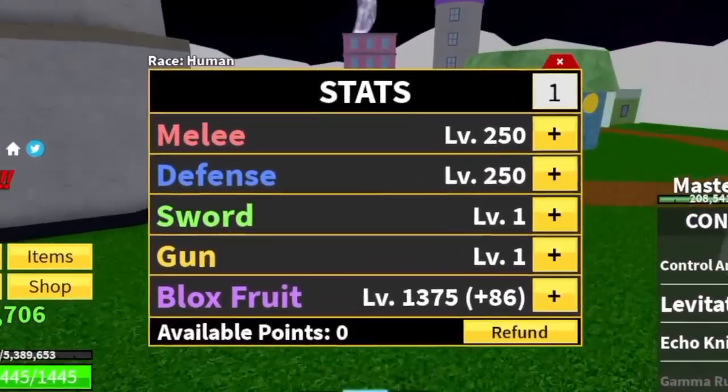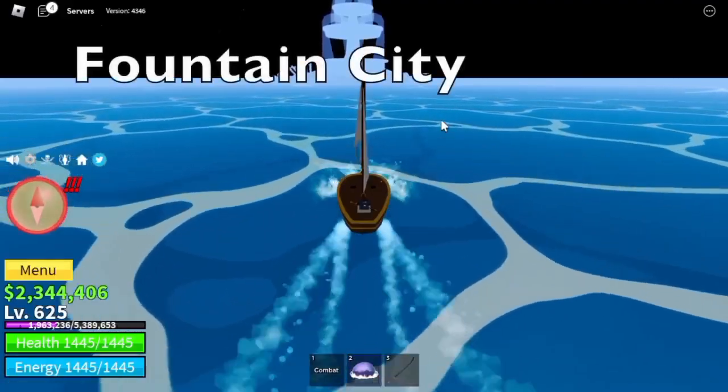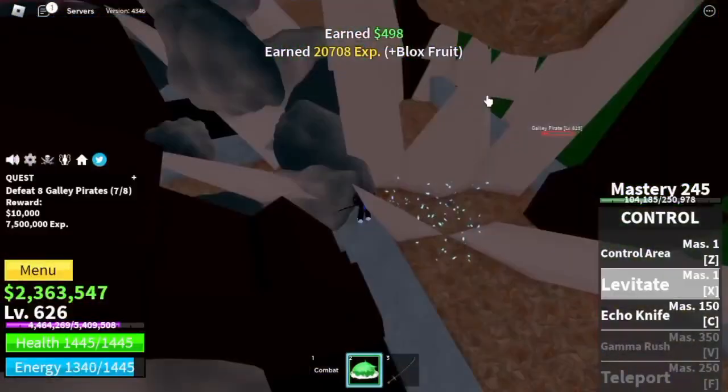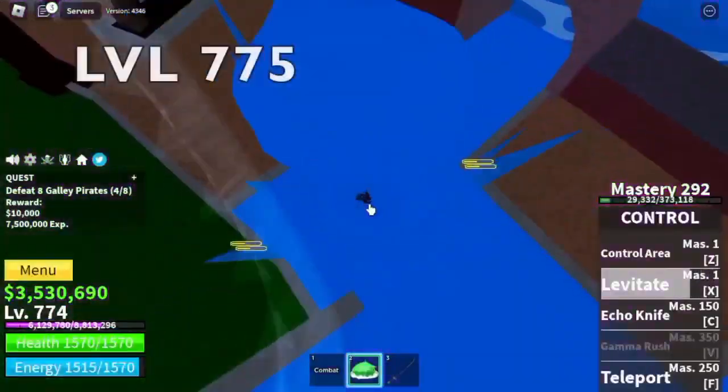Stat check: melee defense 250, block force 1375. Next up, Fountain City. Our only target here is the Kali Pirates — they're very easy to defeat. Grind here for lots of levels. Target level is 775.